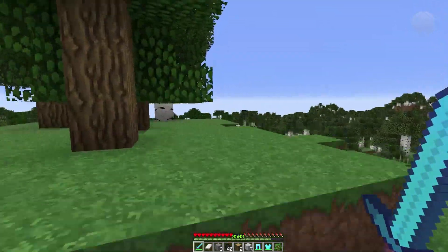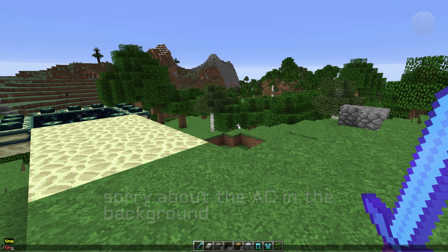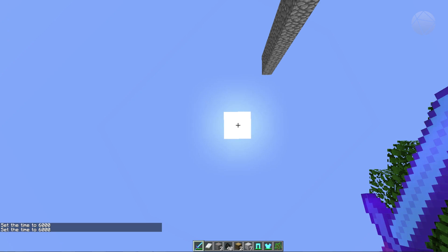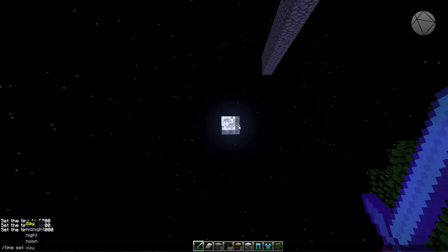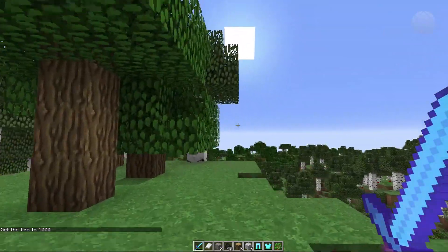I'm not going to go over the selectors today — if you want to learn about those, I'd suggest reading the wiki. There were a couple of commands I forgot to show. One is how to change the time of day. You can go 'time set' and change it to day, midnight, night, or noon. Setting noon puts the sun straight overhead. Setting midnight shows the moon. The 'day' setting is probably the one you'll want most — it skips the night and goes right to the beginning of the day when the monsters start to burn.